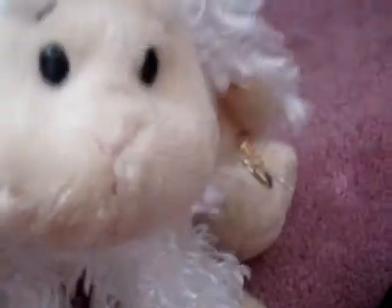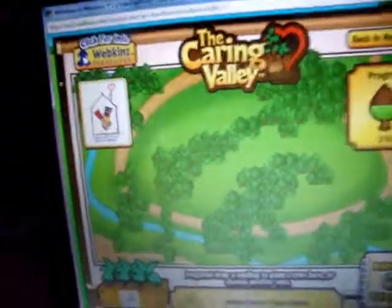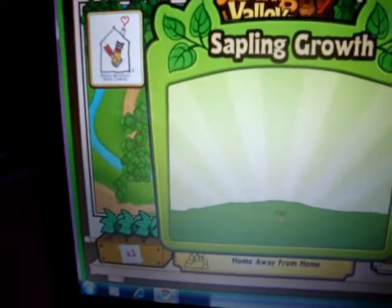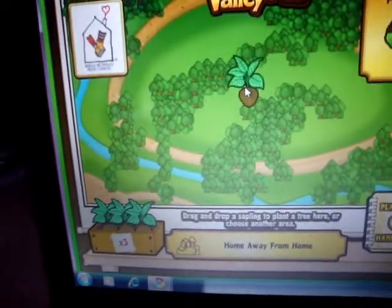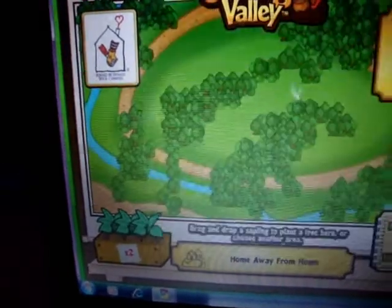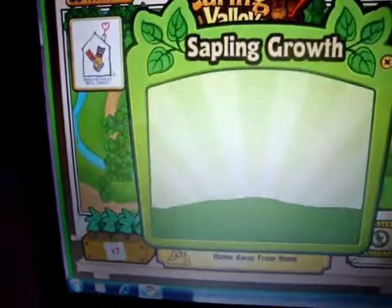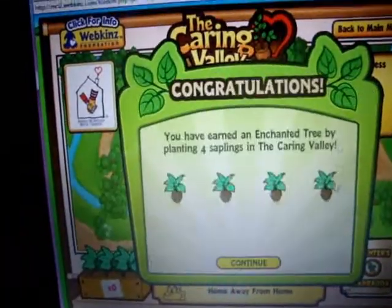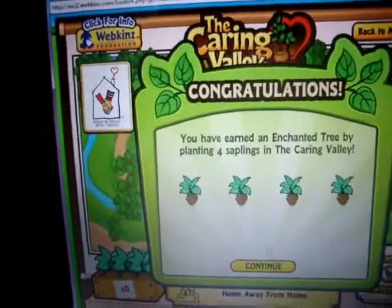Let's visit the Caring Valley. I'm gonna plant it in the Home Away From Home one, I think. Here's my four saplings, I'm just gonna plant them. I don't wanna watch the tree grow — we did that last time and it was really stupid and pointless.